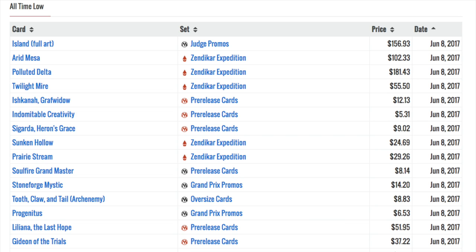Today we're going to talk about some Magic cards which have hit all-time lows, which means if you wanted these cards, now would be the time to get them — or you could wait a little bit longer. Surprisingly, they are lands, and that's why I wanted to make this video. Since the dawn of Magic, people have said 'invest in real estate,' meaning invest in mana bases, and that land will always hold its premium price. That is no longer true.